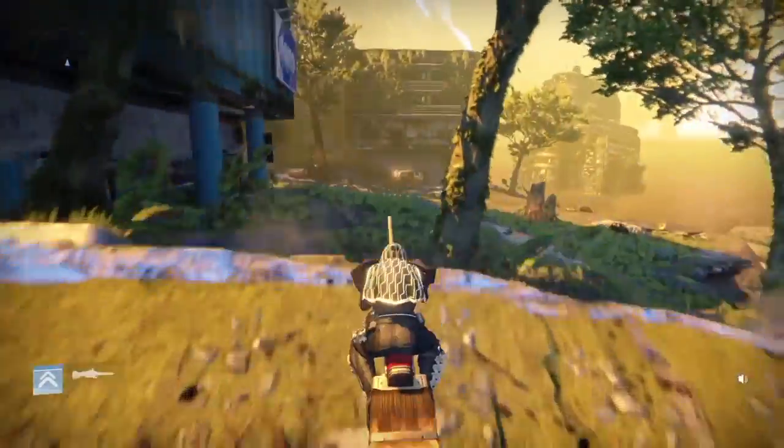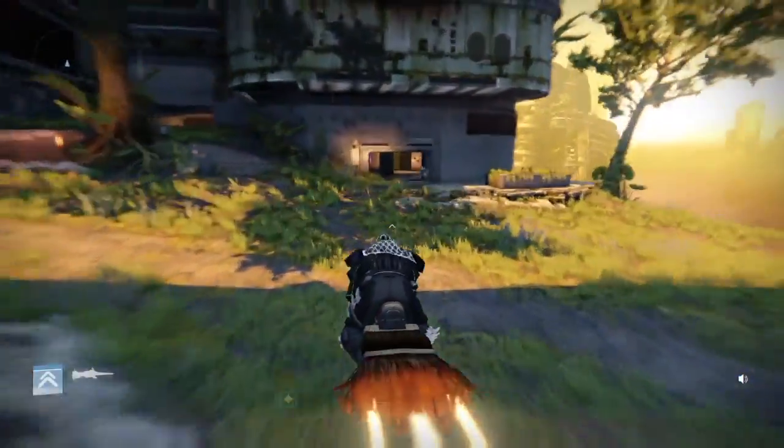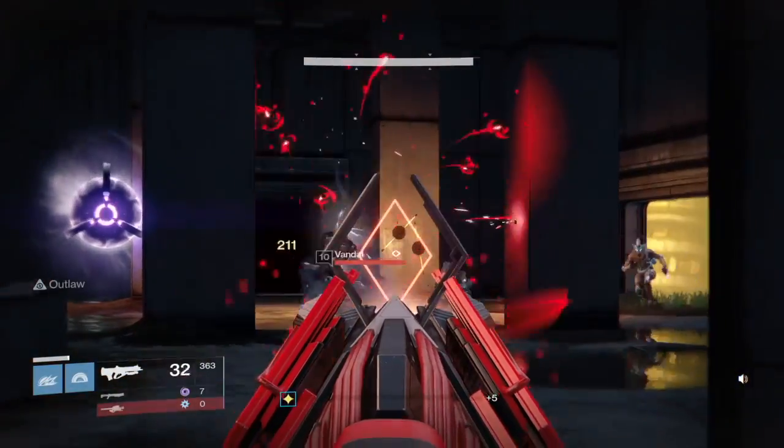So you're going to follow this around and you're going to come to this building down here in this corner. There's going to be quite a few fallen in it, including one servitor. You want to go ahead and clear out this building.